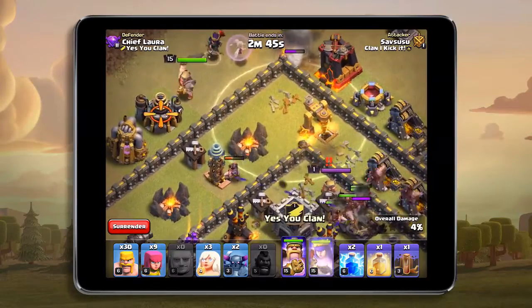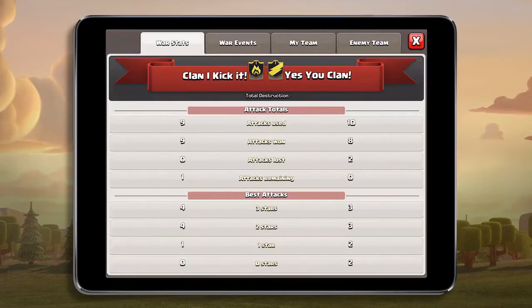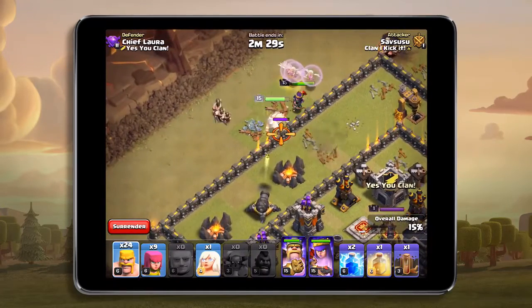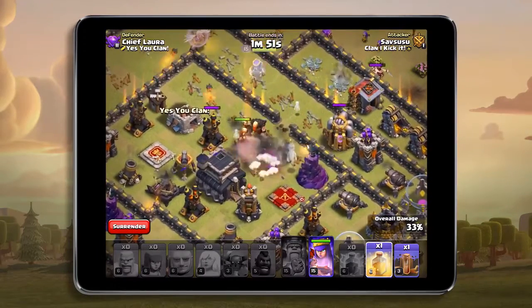Attacking armies are not lost, with the exception of clan castle troops. After the war, replays and results will be available in your clan war log. Use the Friendly War feature to challenge clans, organize tournaments, and settle old rivalries — or start new ones.